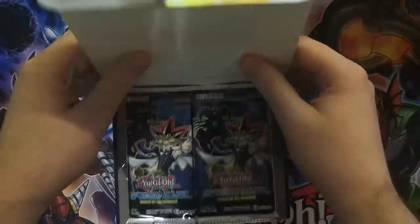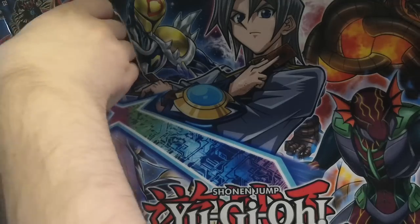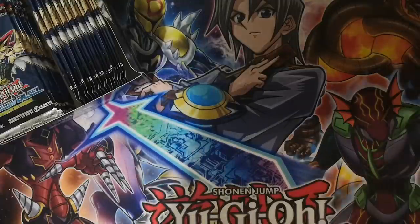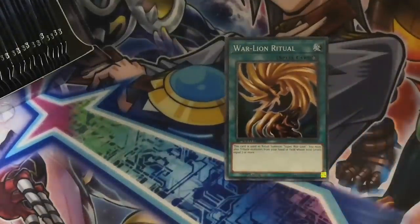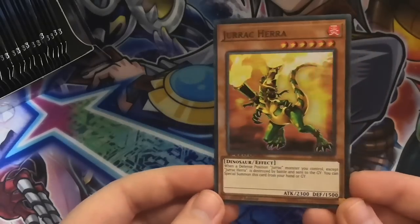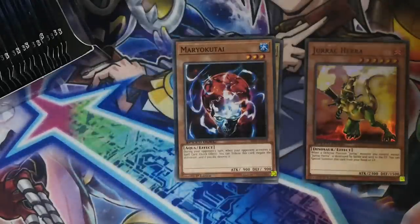Okay, so there's our Speed Duel box. Let's get this thing properly open — the packs are looking really really nice. 36 packs in a Speed Duel box, which is kind of crazy — but crazy is good. So we have Warline Ritual — I remember this card from one of the first premium packs — Girochin Kuwagata, Mariokai Tai, and our first super rare: Druk-Hera. You'll notice this from Duel Links and I believe it was Duel Terminator and Arsenal. So pretty cool — we're finally getting these cards in Speed Duels.